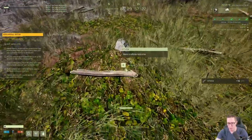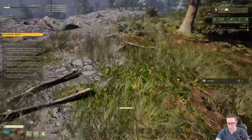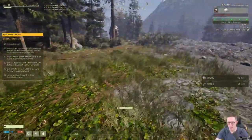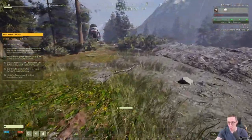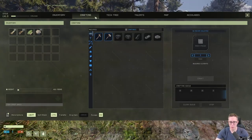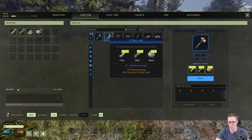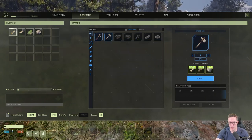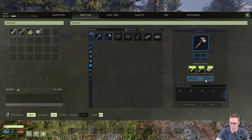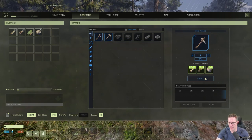Sticks, stones, and ferns are your three basic resources that you can gather in abundance pretty much anywhere when you land. We're just going to grab some of these, and then when we're ready we press the O key to open our crafting menu. In the crafting menu, we can craft basic materials. We're going to start with a stone axe — if we've got fibre, sticks, and stone, we can craft it. We'll do the same for the stone pickaxe.